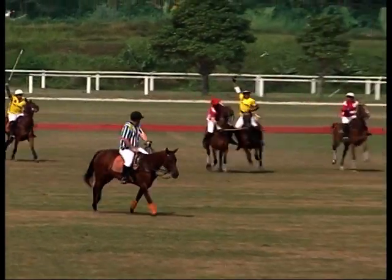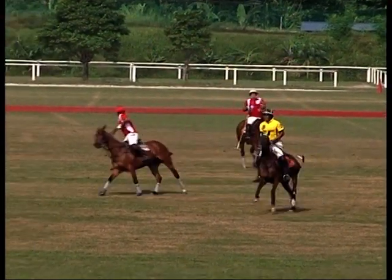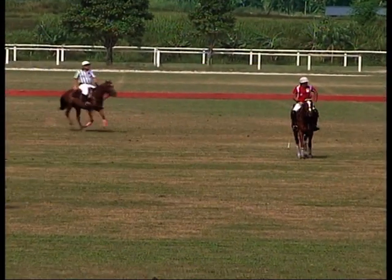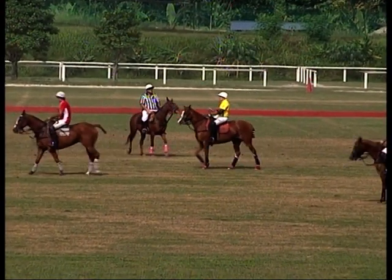Saladin is putting his mallet up, claiming the foul, and in this case he does claim it. You'll see there that the Rand Hall player actually rode across his line, and good play by Saladin, who was able to draw the foul.